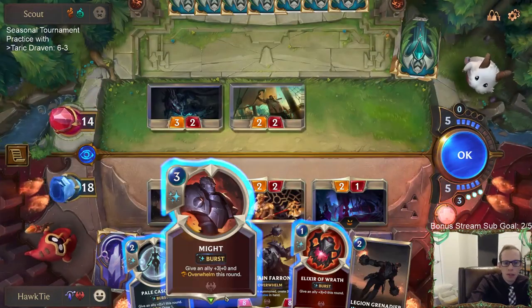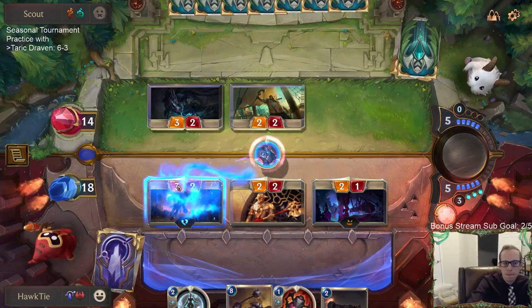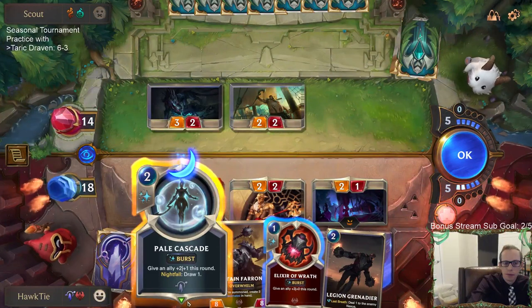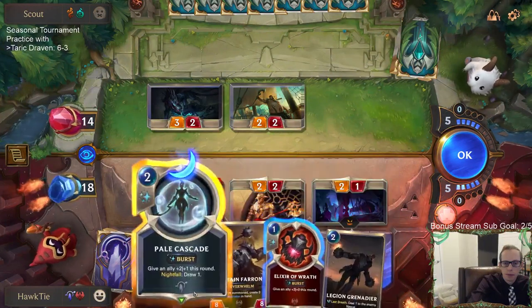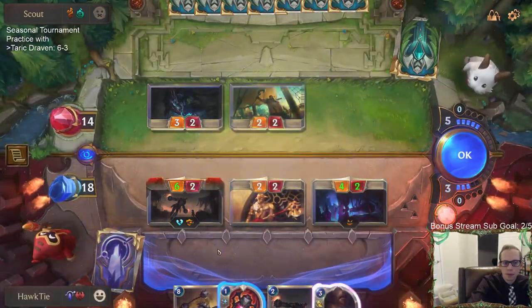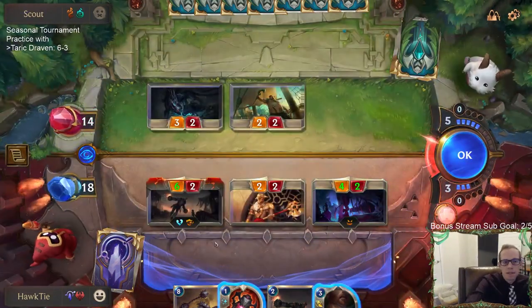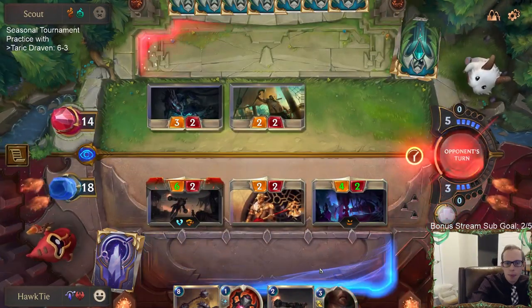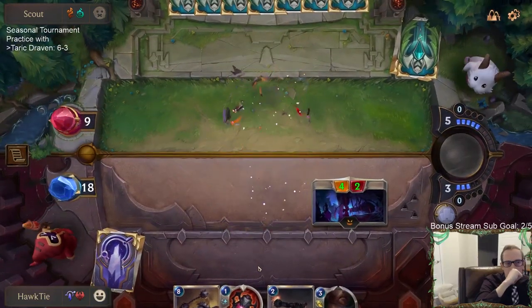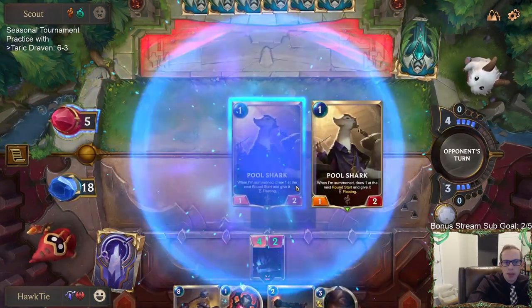Going down to 11. Might does 4 damage, putting him down to 7. So close — I needed like another Elixir of Wrath or Pale Cascade.